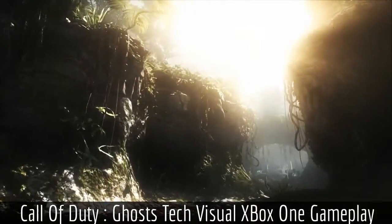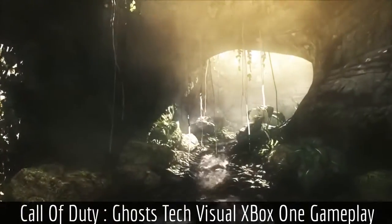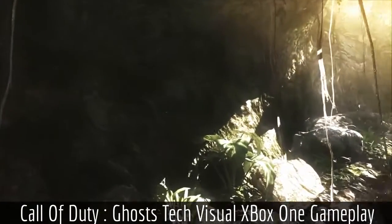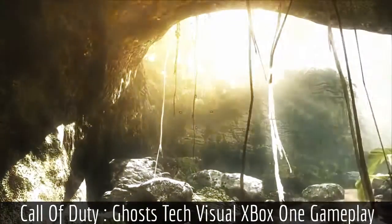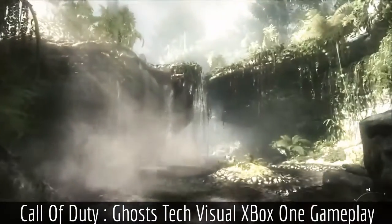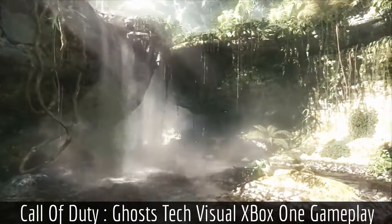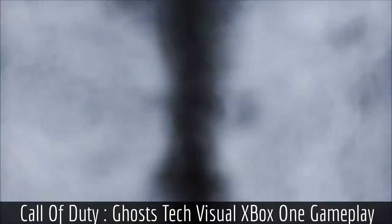We've also implemented other features that further increase the natural look of the game. One example is how light affects the player's vision — as in the real world, when you look at something dark and then turn to something bright, your eyes will adjust to compensate. Displacement mapping and real-time Sub-D, along with other new technologies such as HDR volumetric lighting and real-time ADSR, set a new benchmark for immersion for Call of Duty.